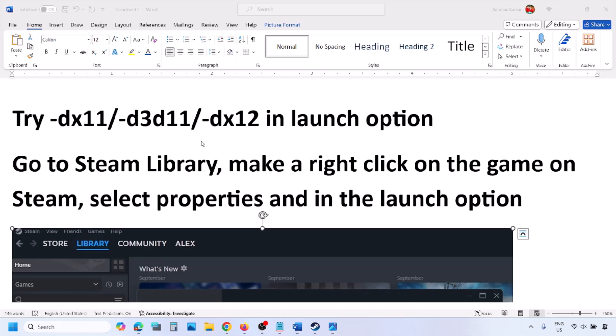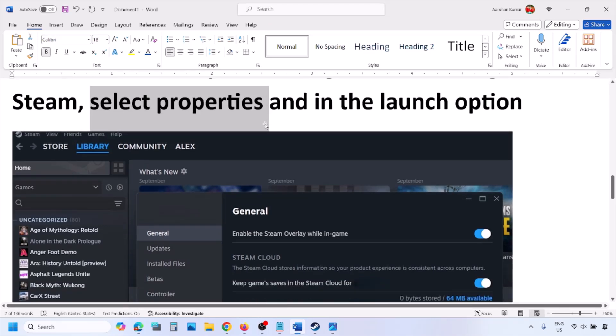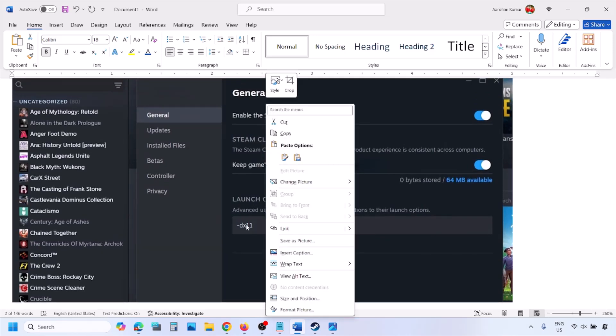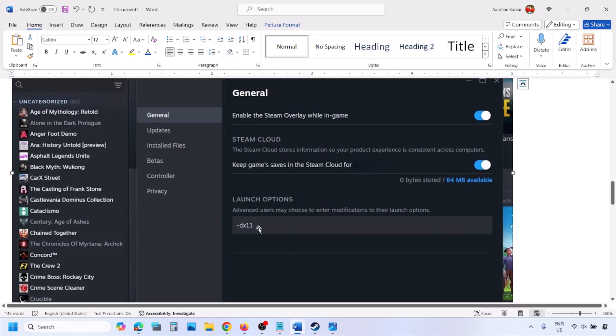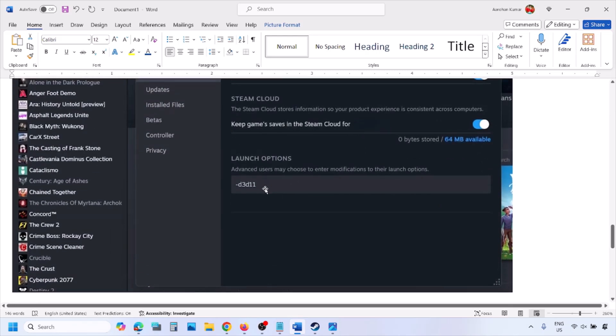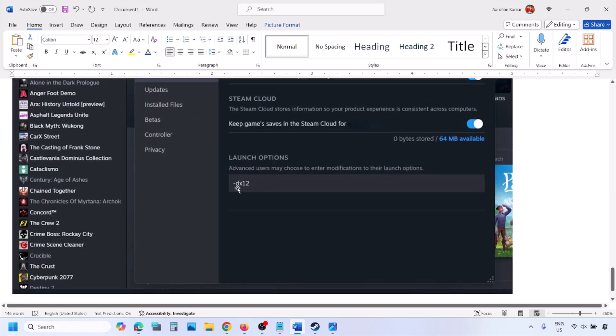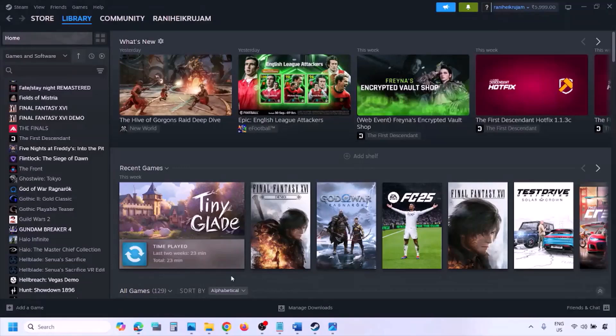The next step is to try DirectX launch options. Go to your Steam library, right-click the game, select Properties, and in the launch options field type -dx11 and launch the game. If that doesn't work, try -d3d11, and if still not working try -dx12, then check each time.